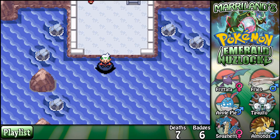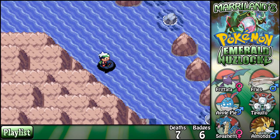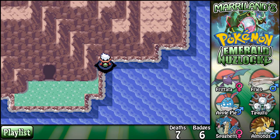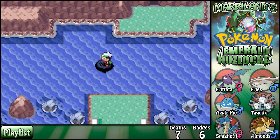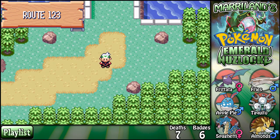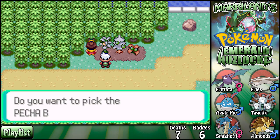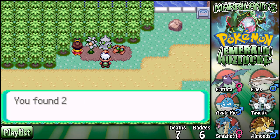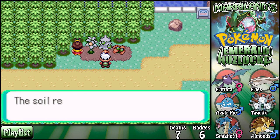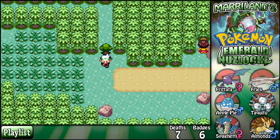I'm curious to know what's on Route 122. It looks like it's the exterior of Mount Pyre, not Route 122, so I'd get a shot at another Water type — woohoo, because I just don't get enough of those. A patch of berries — heck no. Sitrus Berries — heck yeah, now that's what I'm talking about!